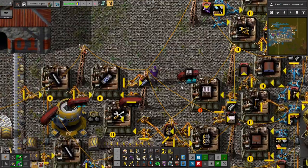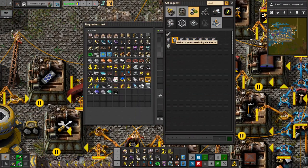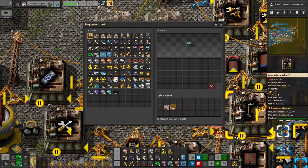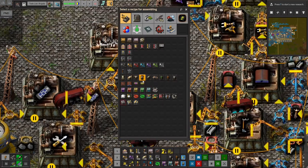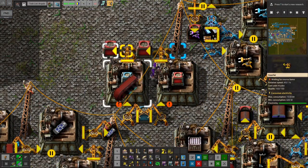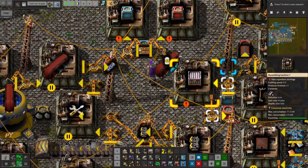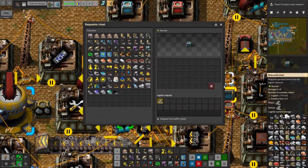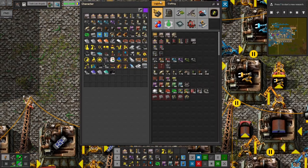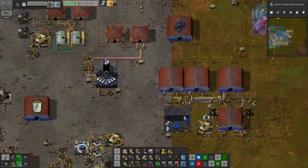I was thinking about automating the providers and requestors too — I might as well while I'm here. This will request steel chests and circuits, and we'll make requester and providers. Put those into providers, one stack each. I'll up this request to about 300, and then I'll put those in my logistics request. Because I'm really tired of running out of those and having to handcraft them. Should have done that a long time ago.